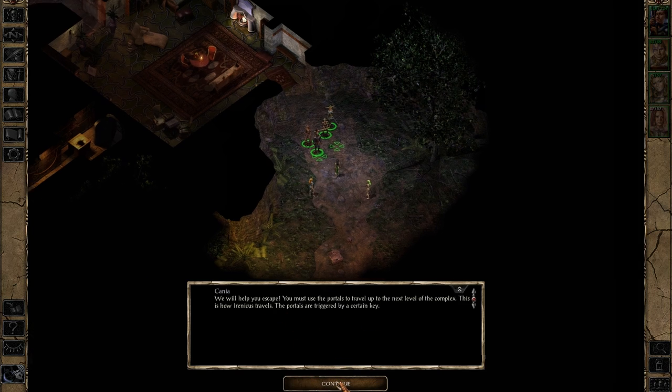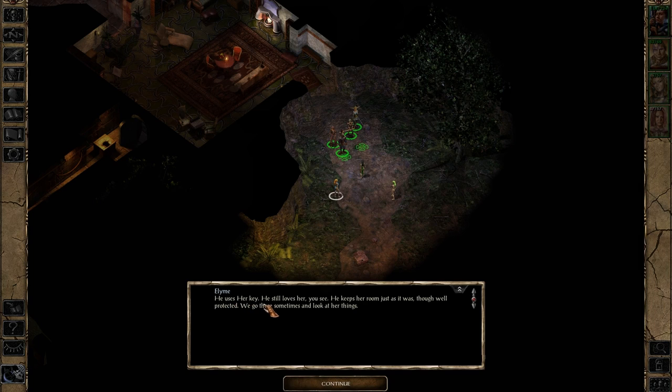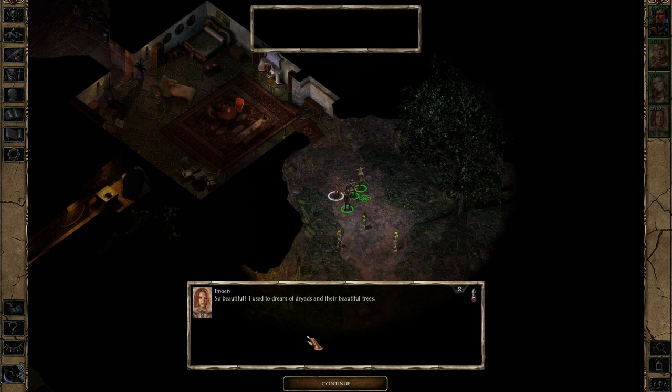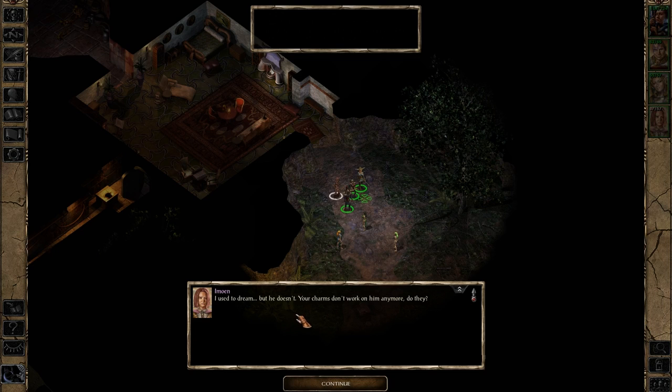We will help you escape. You must use the portals to travel up to the next level of the complex — this is how Irenicus travels. The portals are triggered by a certain key. He uses her key — he still loves her, you see. He keeps her room just as it was, though well protected. We go there sometimes and look at her things. May the forest always open a path for you. So beautiful. I used to dream of Dryads and their beautiful trees. I used to dream, but he doesn't.